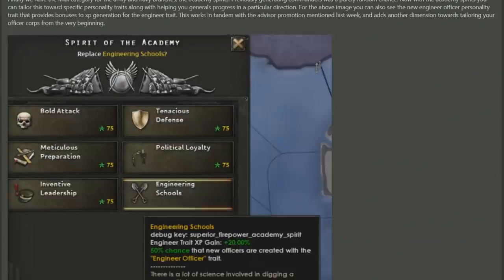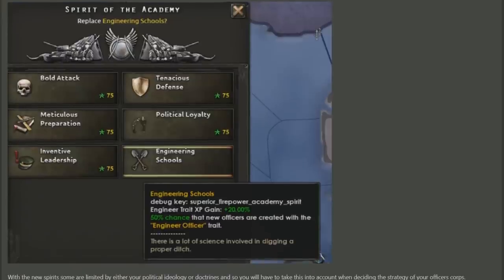The final category they talk about under the officer core spirits is the Spirit of the Academy. What the Spirit of the Academy does is it directly affects the chances of getting different traits on generals, something that previously relied heavily on re-rolling generals for political power. In the example they've given, you can see that the Engineering scores gives two specific buffs: the first one being Engineer trait XP gain, which means any time you would have got Engineer trait for a specific general that you are leveling, you now get 20% more, meaning it's even faster to get the Engineer trait on your generals. The second thing it does is it gives you a 50% chance that any officers you hire have the Engineer Officer trait anyway.